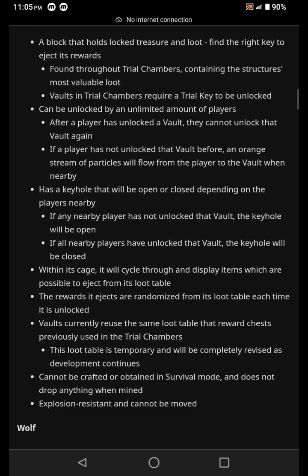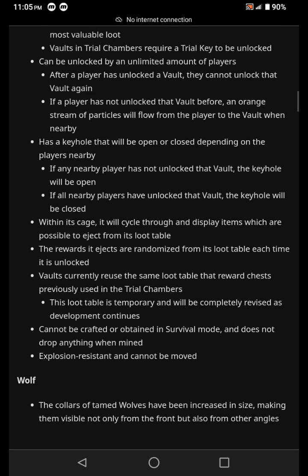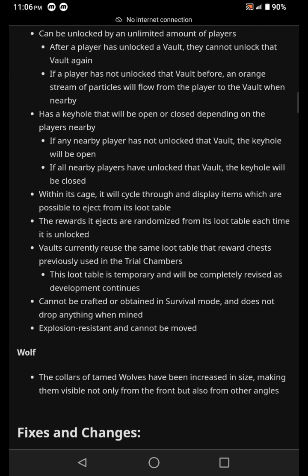Within its cage it will cycle through and display items which are possible to eject from its loot table. The rewards it ejects are randomized from its loot table each time it is unlocked. It currently reuses the same loot table that reward chests previously used in trial chambers. This loot table is temporary and will be completely revised as development continues. The vault cannot be crafted or obtained in survival mode, does not drop anything when mined, is explosion resistant, and cannot be moved.